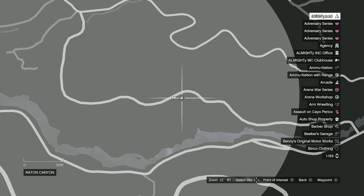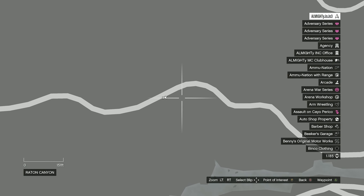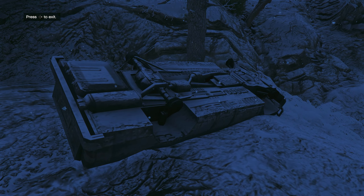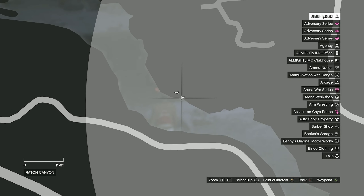For the second location, you want to go up to this bloody tent — I've got it marked on the map again. Go up to this bloody tent, you should see it kind of on top of the hill. Same thing: discover it, get ten thousand dollars, and move on to the third.